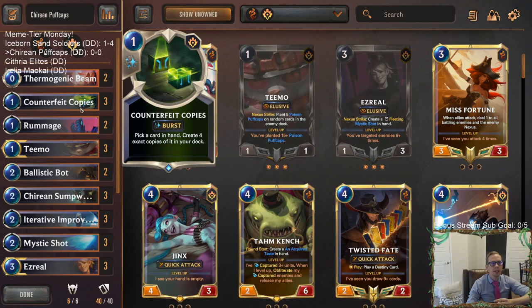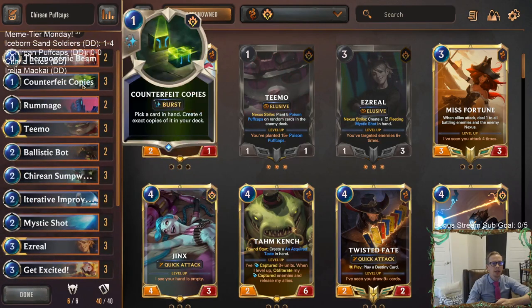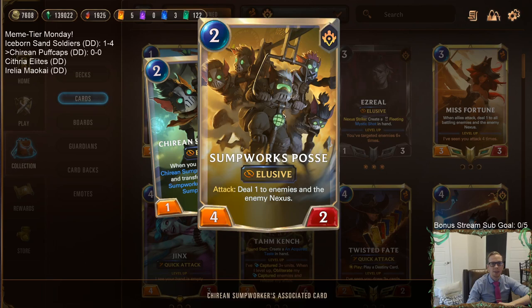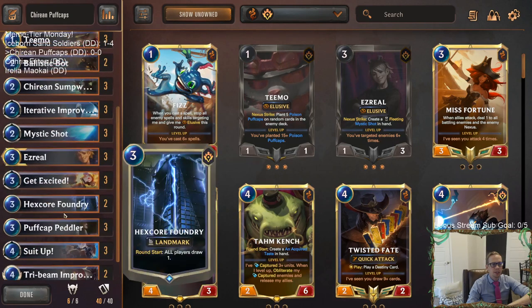Counterfeit Copies is card disadvantage - you're spending mana and a card just to put cards into your deck, which isn't a great trade-off on its own. But if you combine that with a card like Hex Core Foundry that increases your resources, it's okay to spend a resource when you're gaining more resources every round. Sump Works Posse is basically like a champion - two mana, four-two elusive. Counterfeit Copies on Ezreal is also useful since getting lots of Ezreals means lots of Mystic Shots.